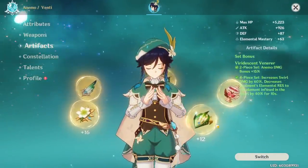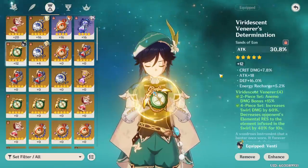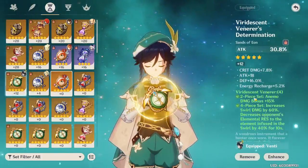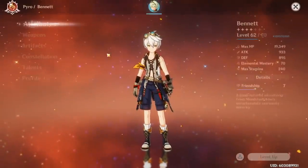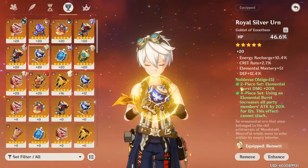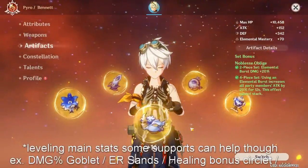Basically, Venti is a support where I'm using him to clump up enemies for the Viridescent set, which means I don't really need good artifacts on him. Some of these are plus 20, but this sands is only plus 12, and I've cleared Abyss Floor 12. It rolled defense — it's not a great hourglass — but the reason I'm not upgrading it further is because I'd rather not invest resources into a character that's not even used as a DPS. Someone like my Bennett notoriously had a four-piece Noblesse at plus 0 for a long time. You can get away with just putting a Noblesse on a support, getting one or two pieces leveled, and focusing on maxing your DPS first.